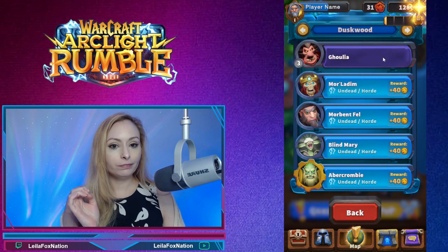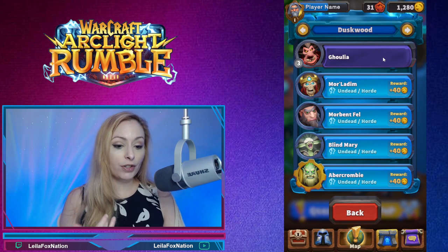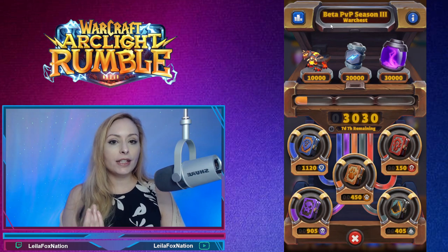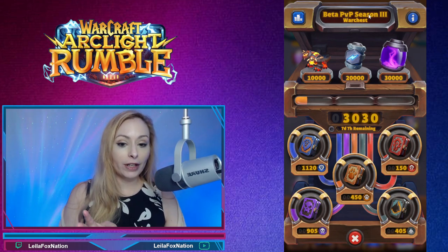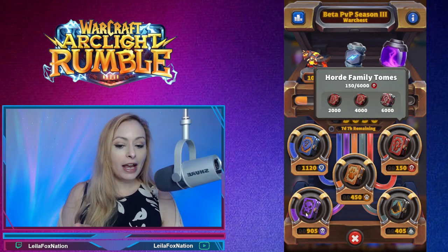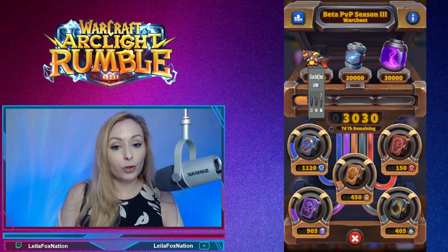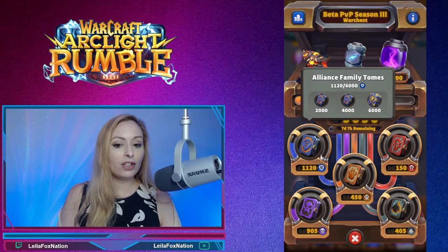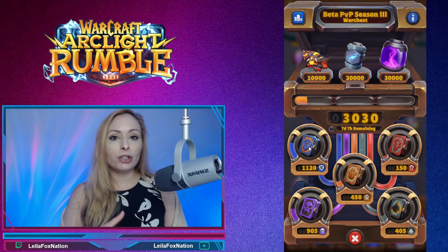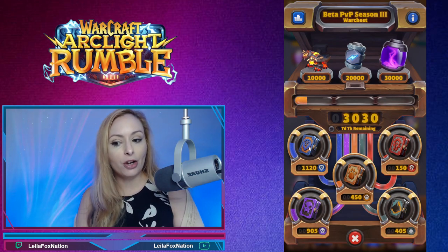I'll claim the reward and switch over to the guild to show you where you see points accumulating. Click down here on the guild tab. At the time of this recording it's beta PvP season number three. What we just did gave us points for the Horde family tomes and also for Undead. I tend to use the Alliance group, which is why I have the most points in Alliance. Thanks for watching about the Arc Light Surge — let me know what you think in the comments below and I'll see you in the next video!